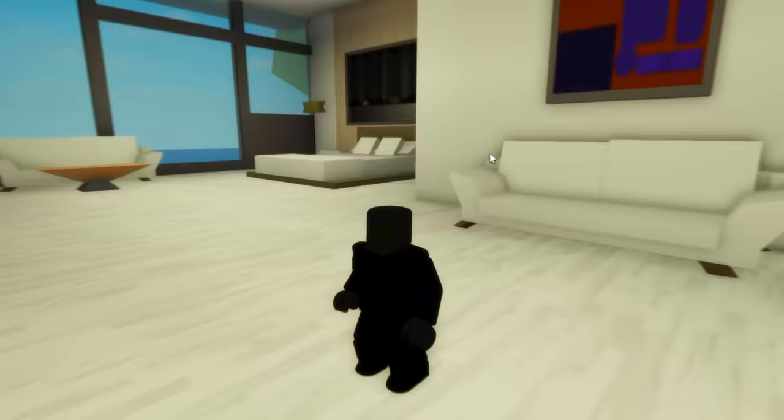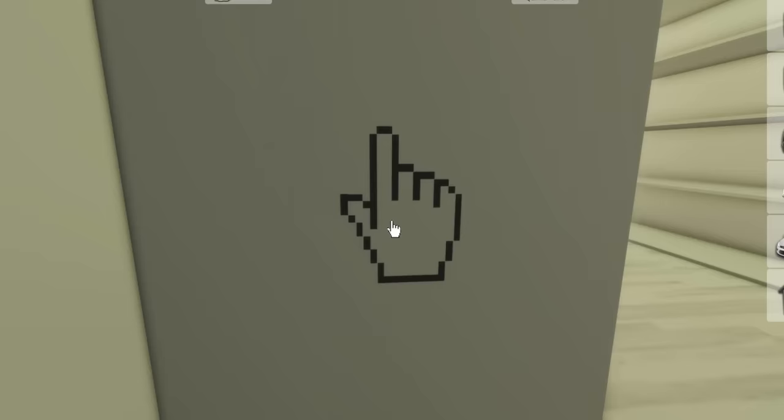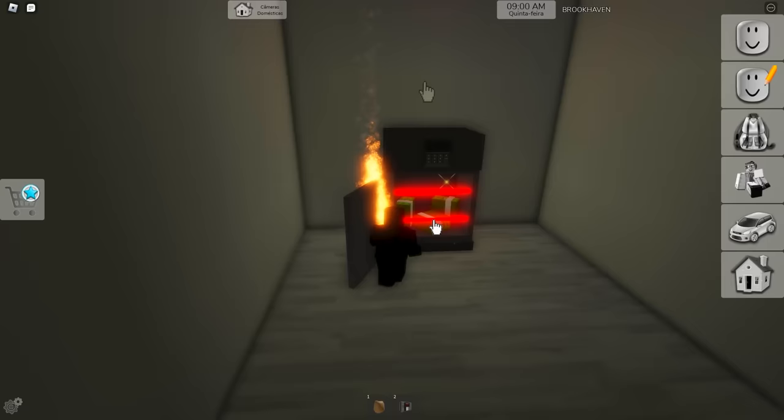We need to be careful in case we see the owner — we don't want to get banned like last time. Where was the safe of this house again? I think it should be around this closet. Here's a thing we can click — we found the secret safe! All we need to do now is grab our C4 and blow this thing to smithereens. There's all their money, and it's mine now!